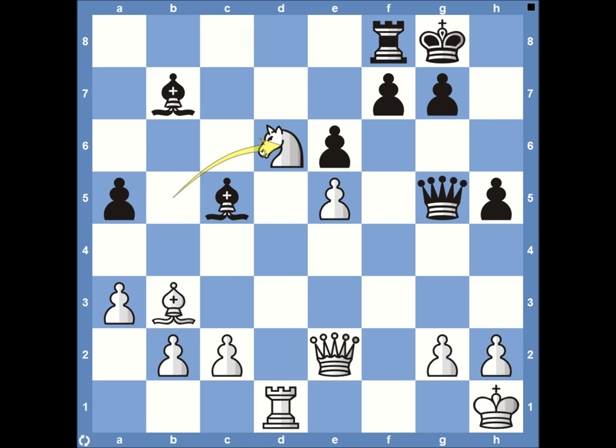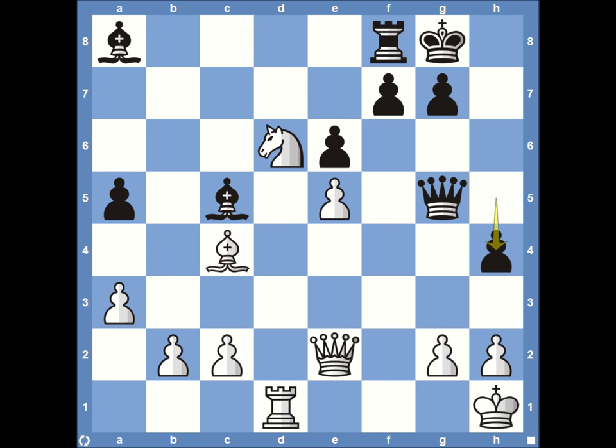Fischer replies with knight to d6 — something of an outpost, though not the best. It is attacking the bishop on b7, which can easily kick back to a8. Then c4, starting to try to get involved in the game, but it will take a few more moves before it can do anything beneficial. Pawn to h4, pawn h3 just stopping the attack a bit. Bishop to e3 — a really nice move that limits a lot of squares Fischer can move to. The square on e5 is no longer defended by the queen on e2.